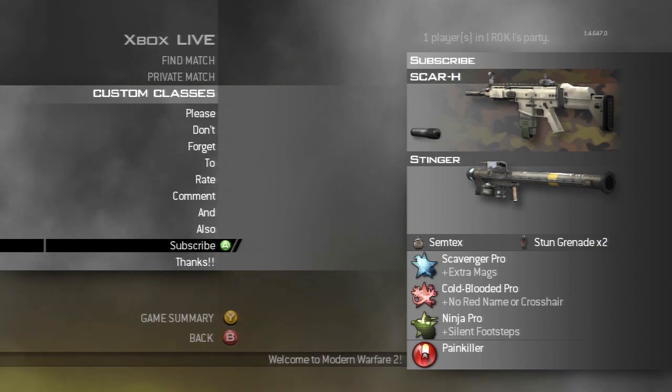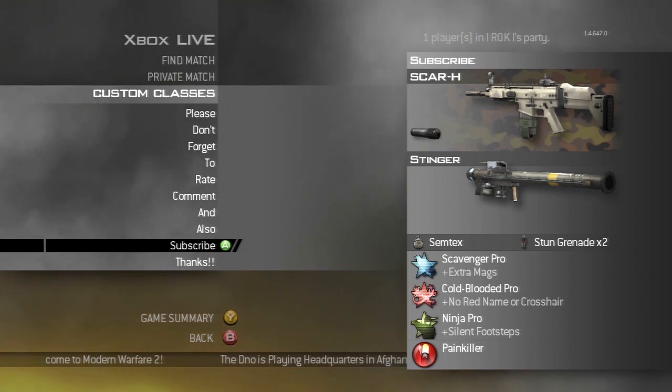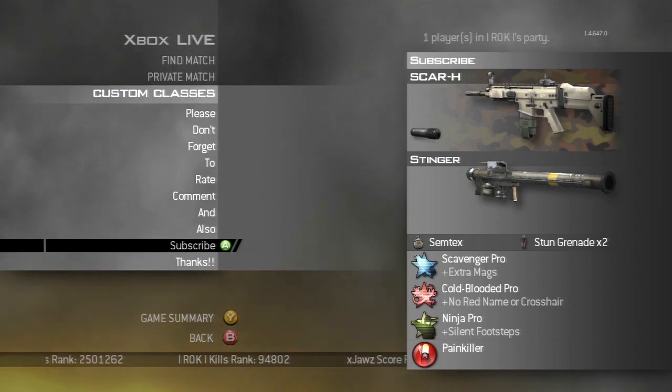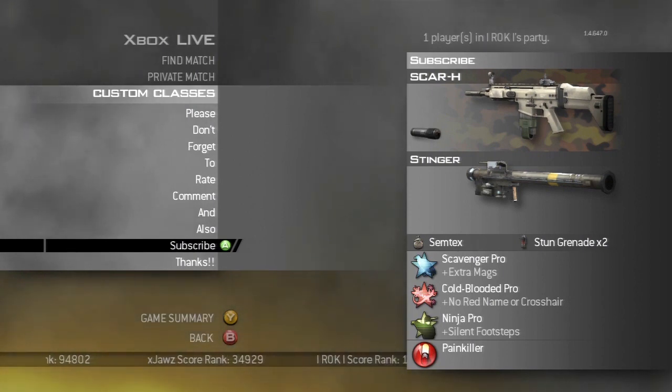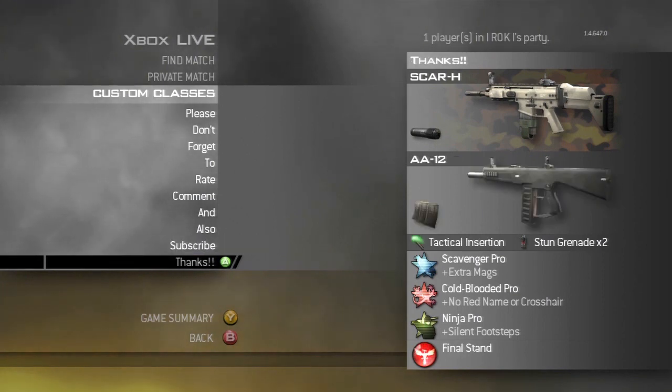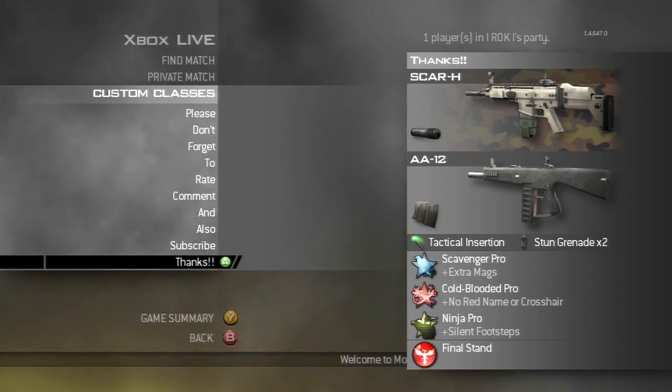My next class is my anti-aircraft class. Every good player should have one class devoted to taking down air support. I go with the SCAR-H silenced because I've got Cold-Blooded, and the Stinger — that's what you want to take down air support. I always use Scavenger so you can resupply your Stinger if you have to take down multiple aircraft. It's also really good to run around and get kills with after you've taken down the air support.